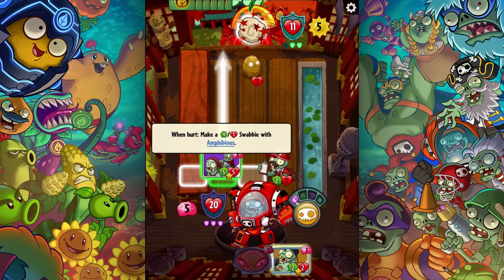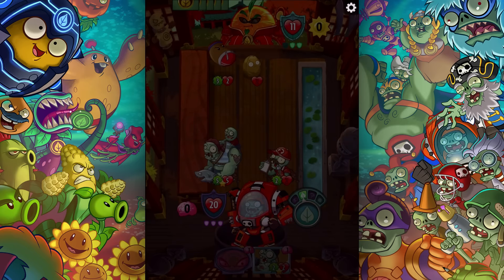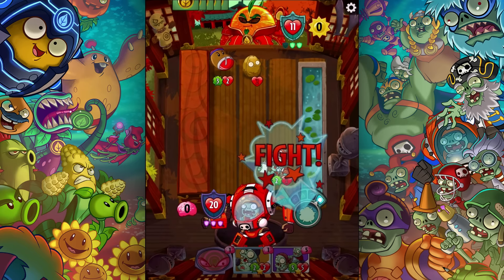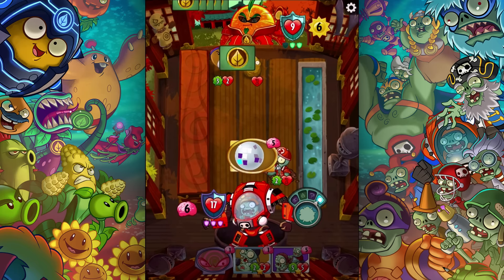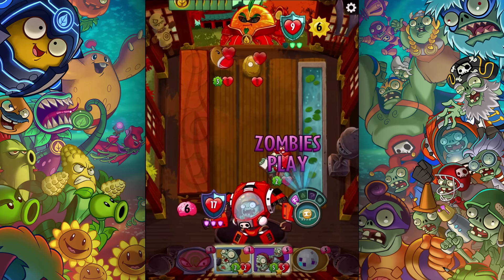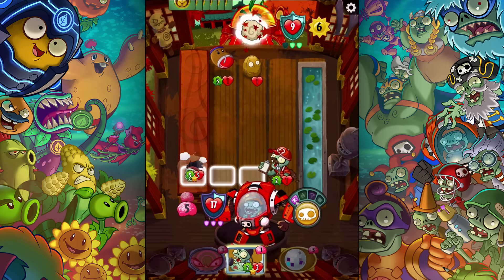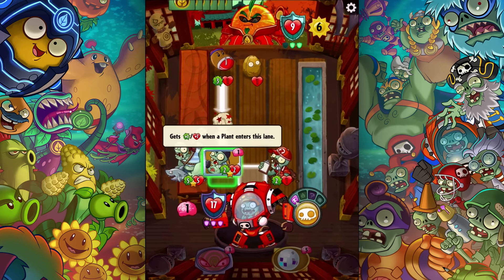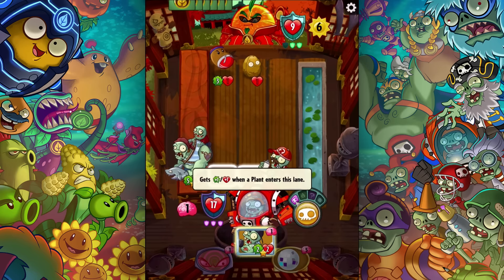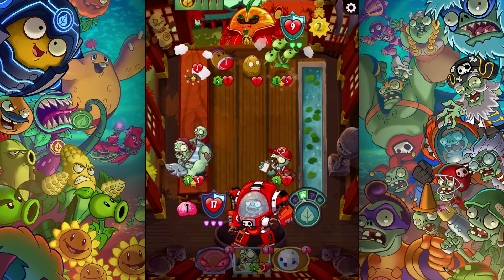He will be hurt this turn though. I'll put this guy out here because when he's hurt he makes a 1-1 swabby with amphibious. He gets plus two and frenzy — he bounced me, darn. That walnut's almost gone. All zombies get plus two. I'm going to boost my guys up so they'll survive. I'm going to do this again. This zombie gets plus two and frenzy — I'll try to do that and see what happens.